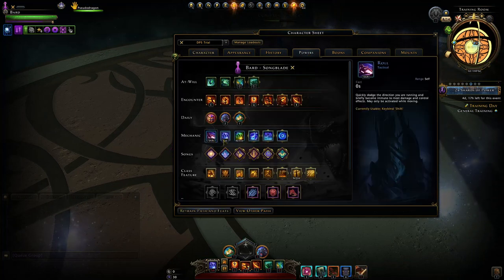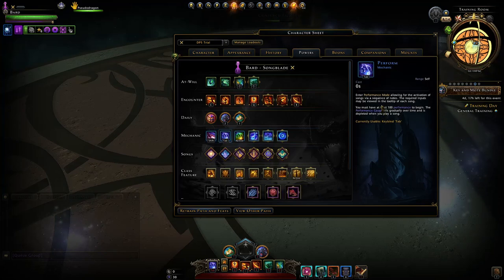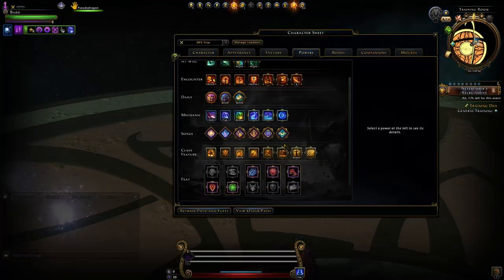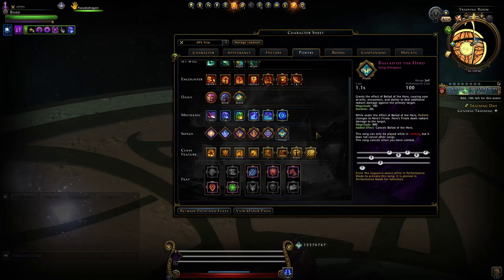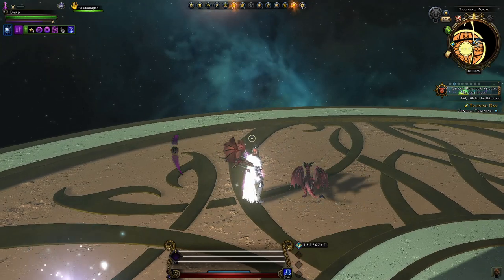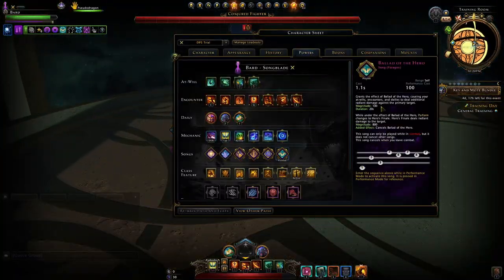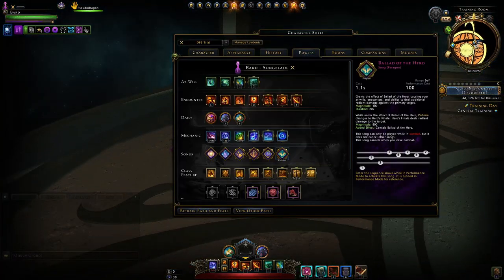Then you have your perform mode, which is unique. Here you're going to be able to play certain songs. What you ideally want to do is have these songs pinned so you can see what you have to actually press in order to cast that song. That way, when you do cast those series of notes, you will cast that song gaining those effects. Each song has its unique benefits.